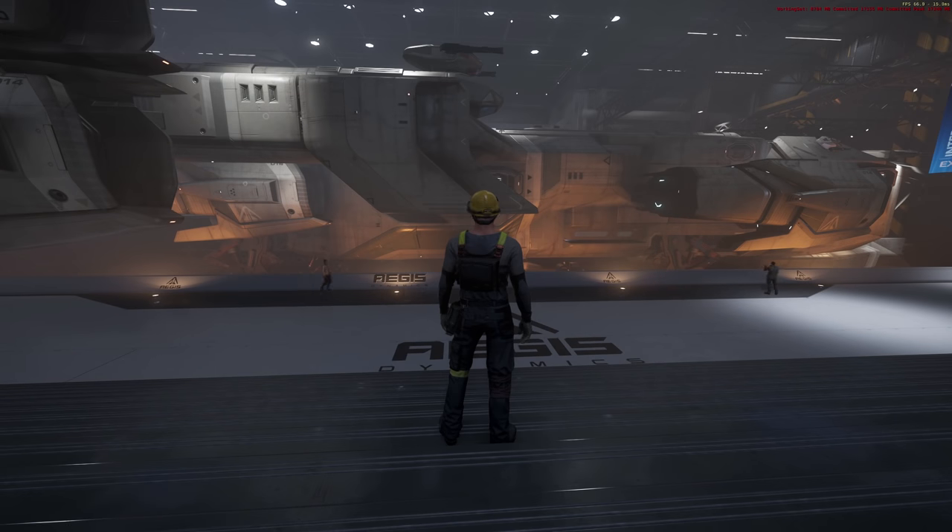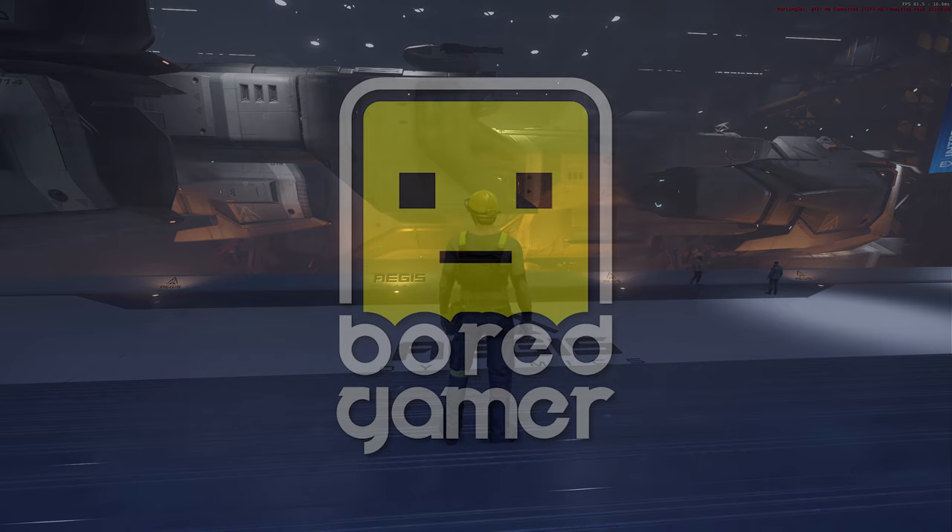Hello and welcome to some more Star Citizen. Today, with the anniversary of 2948, we have Aegis Dynamics as the featured manufacturer and what I've been looking forward to the most. I love Aegis Dynamics — the fact that these capital ships are within tasting distance of being in the game. We have an Idris in front of me and three halls of ships rather than just one today, with a load of cool flyable ones and some going back on sale.